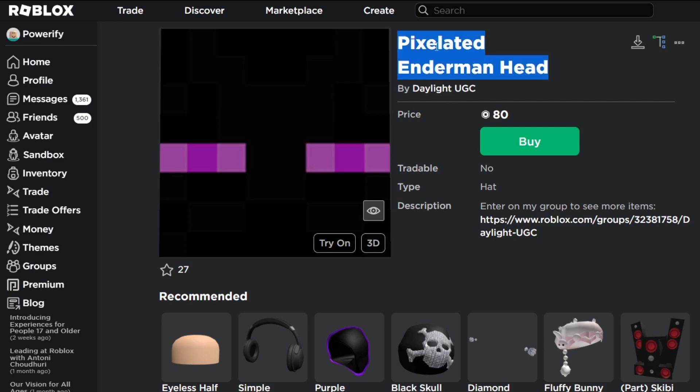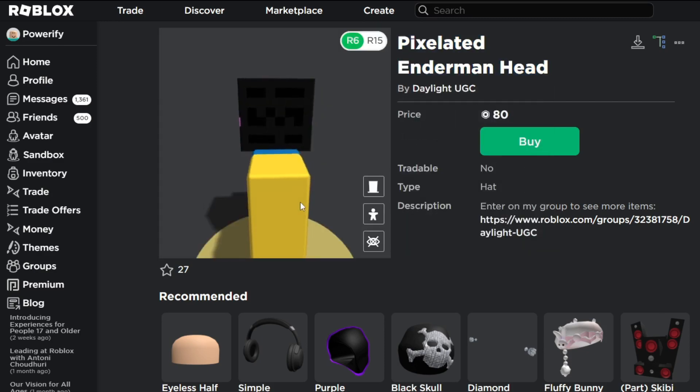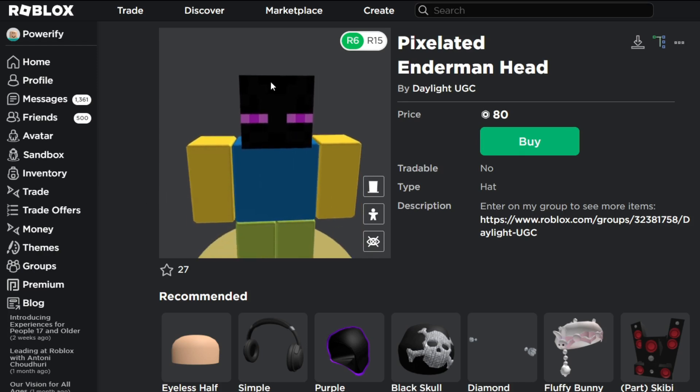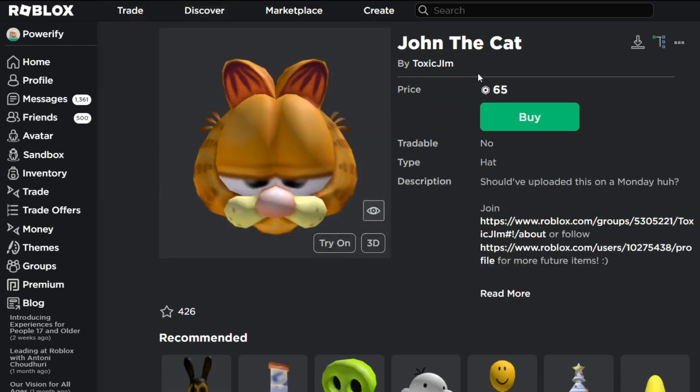Here we have the Pixelated Enderman Head. They didn't even try to rename it — they literally just used the exact name that the Minecraft mobs are called. This is called the Enderman Head, which is the exact name. But when other UGC groups do it, they try to use a different name to avoid using the actual name.